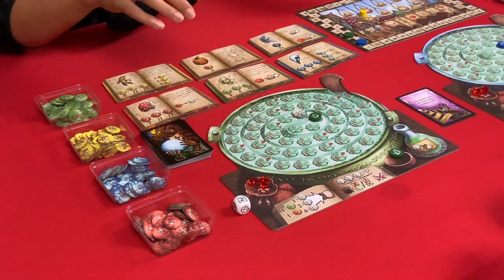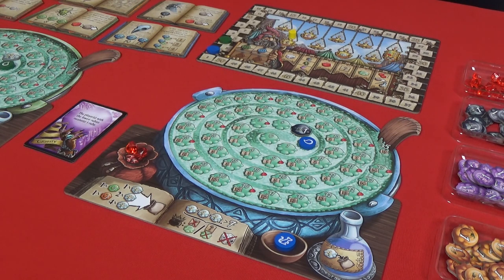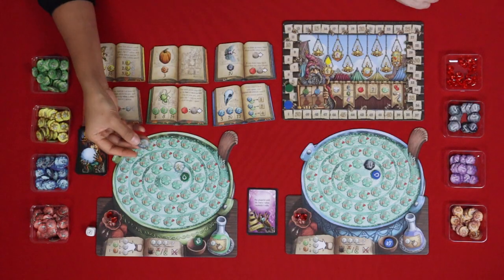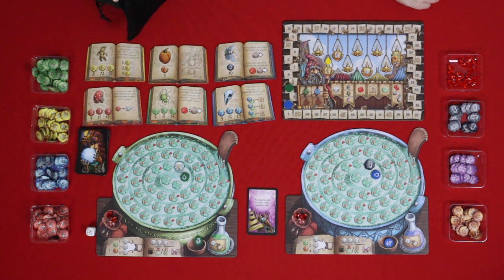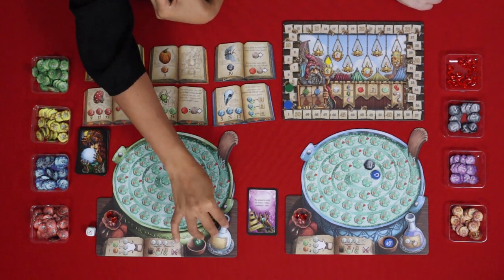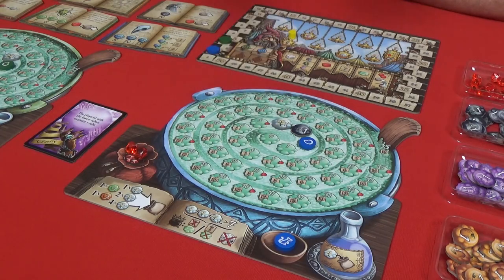A cherry bomb first. Then my moth is out — I'll get a ruby for that. And a value three cherry bomb — this is too early. I'm going to use my flask, put this back in my bag and use it. Now it's empty. And I got a value one cherry bomb.